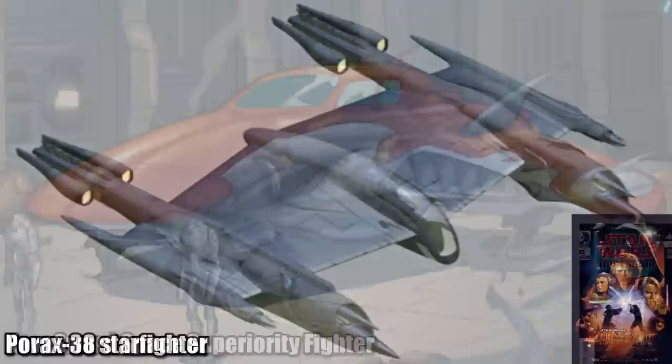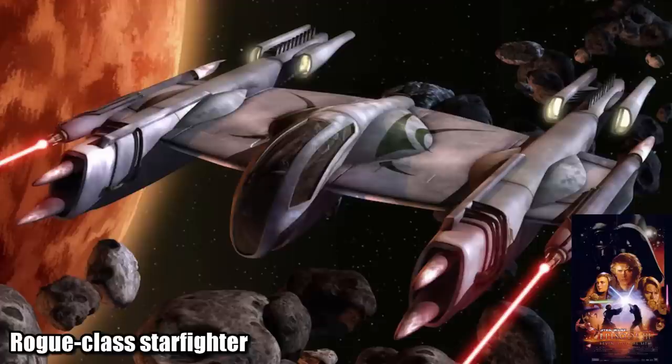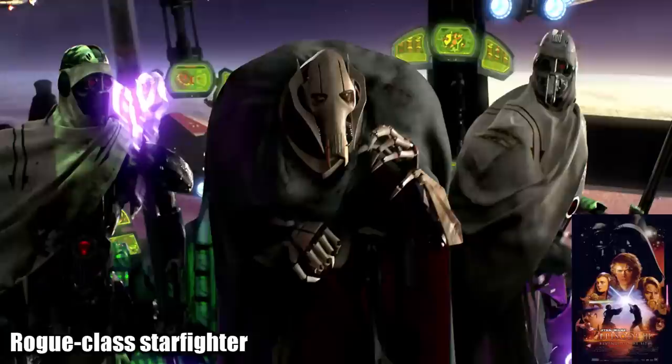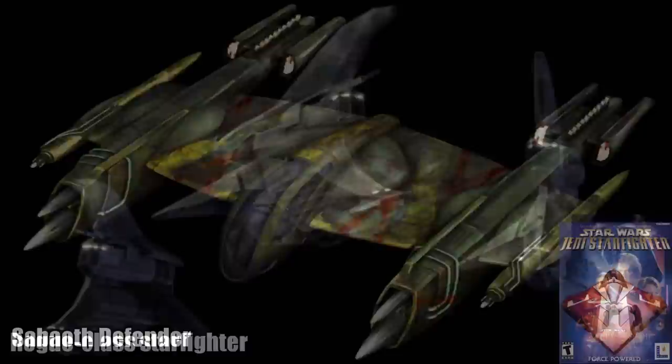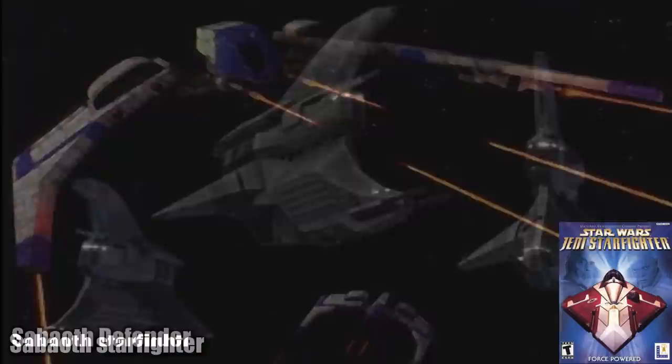The Porax-38 Starfighter was a part of the Utapal Skyforce, with its long-distance sensor-jamming equipment and powerful deflector shields, which gave rise to the Rogue-class Starfighter. This was also known as the Magna Guard Starfighter, because it was used by the elite Magna Guard droids, but also one of these was given to Cad Bane by Darth Sidious. The Seboath Defender was a Heavy Assault Starfighter, part of the mercenary forces of Captain Kavik Toth, who allied himself with the CIS. He also commanded Seboath Starfighters, which were similar in speed and armament to the X-Wing.